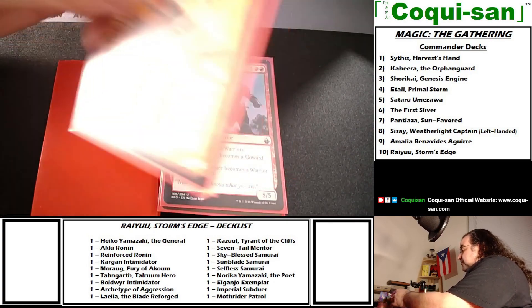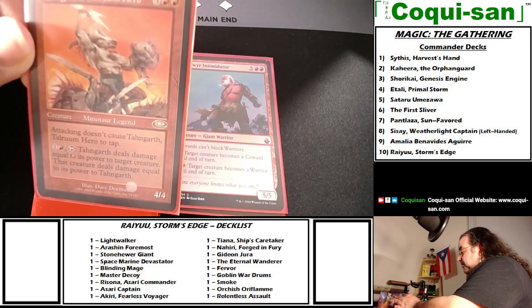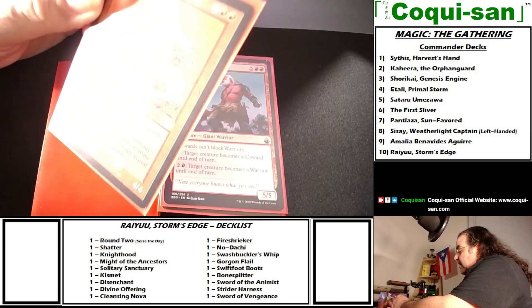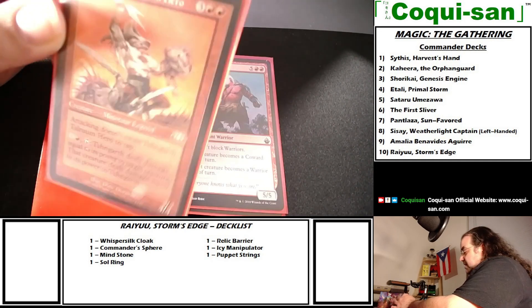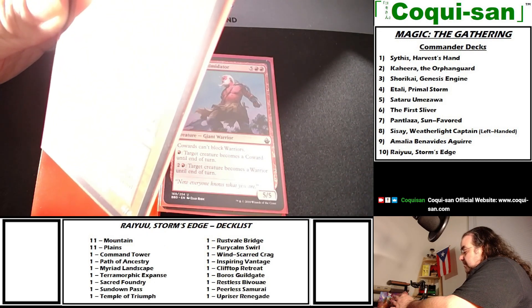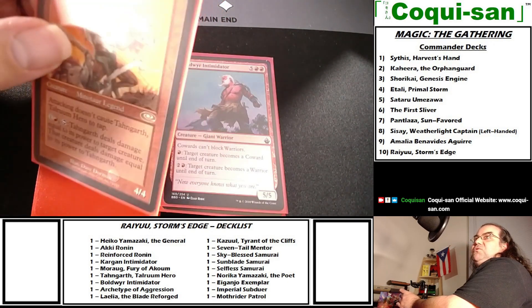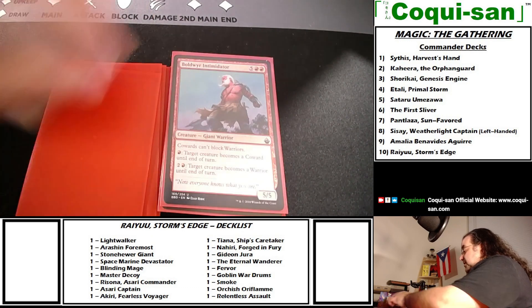Between Moraug and Ryu, I could potentially get multiple combat steps in a single turn — that'll have to be trial and error. Tangarth, Talruum Hero from the old days costs three generic and two red — a legendary minotaur warrior, a 4/4. Attacking doesn't cause Tangarth to tap, so he effectively has vigilance — a very rare red vigilance creature. For one red and a tap, Tangarth deals damage equal to its power to a target creature, and that creature deals damage equal to its power back.